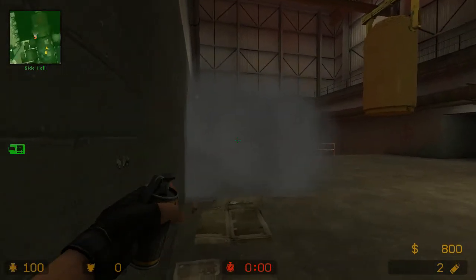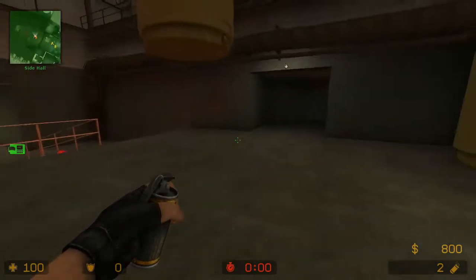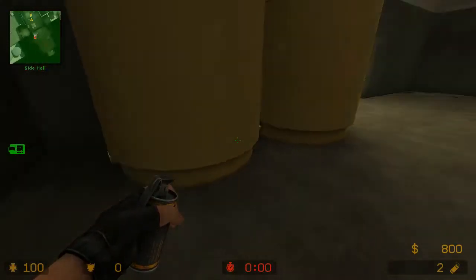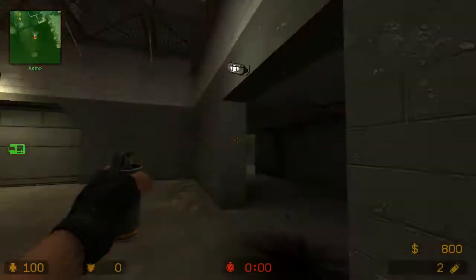The flashes that need to be thrown are gonna blind anyone who's in the close corner, the close wall, behind the headshot box, by Turnpike, or by yellow. So anyone playing at that angle, in Turnpike, or behind headshot box is gonna get blinded from these two flashes.